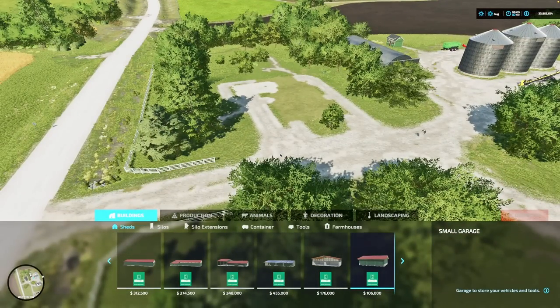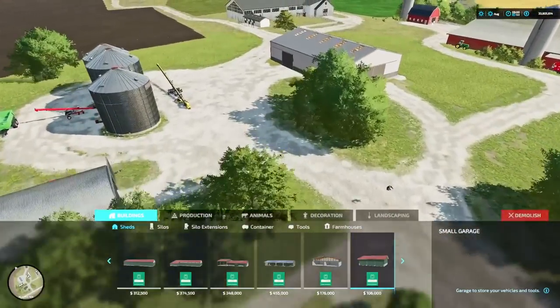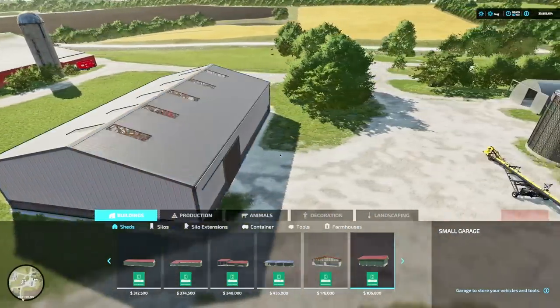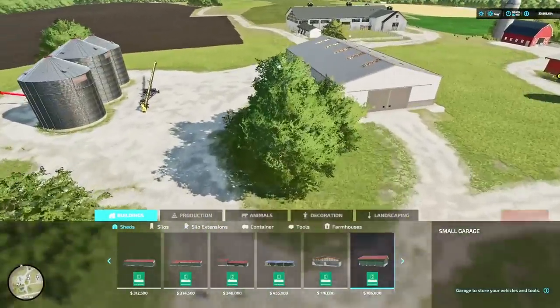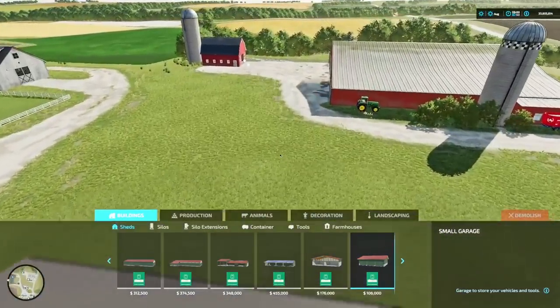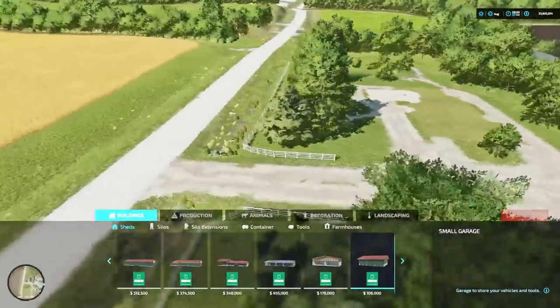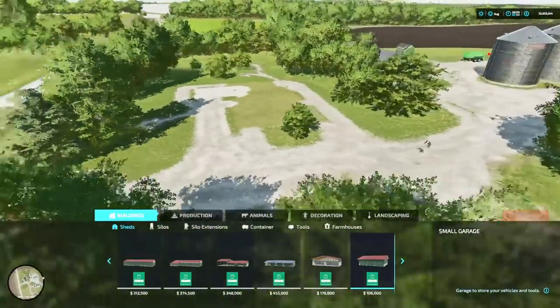I did not build this map first, delete it, start over, and then start recording — we're doing this pretty much on the fly. Anything could happen: the computer could crash, I could hit a terrible obstacle, I could make a mistake and this could turn out awful. But again this is really fun. We're going to focus on the house first, then the main shop area, and lastly the animals and the fields to build what I'd consider a perfect farm here in Alma Missouri.